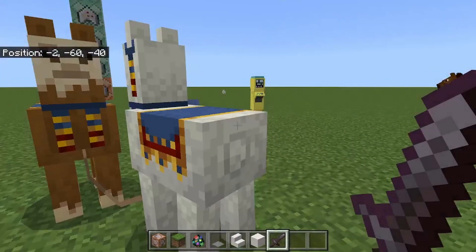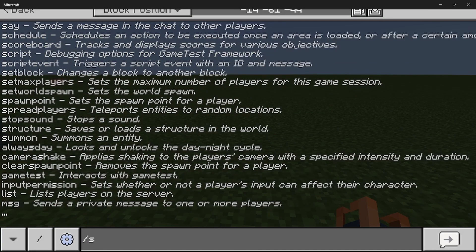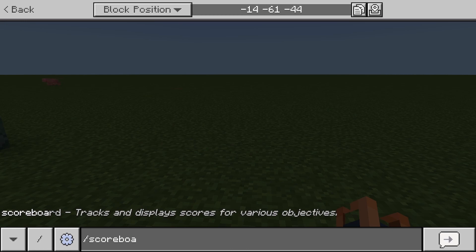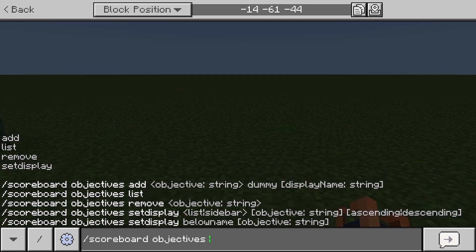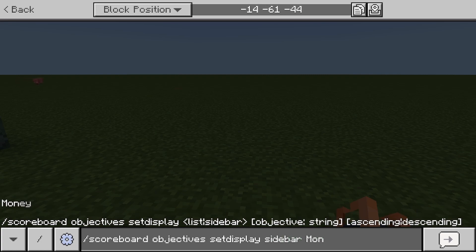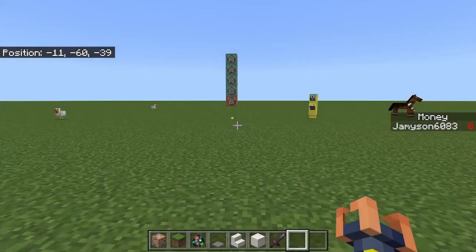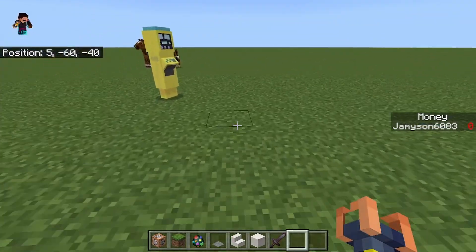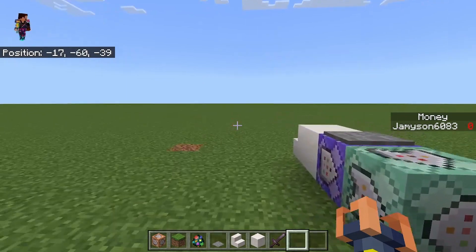Now that we have that command down, we can use the third command. The third command is slash scoreboard objectives setdisplay sidebar money. It'll show on the right of your screen — it shows your name and also it'll show anybody else's that joins. So once that's done, you can finally go on to the way you get money.